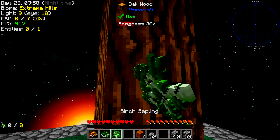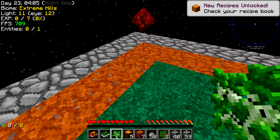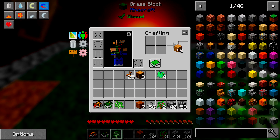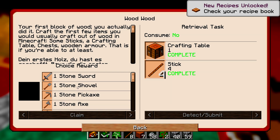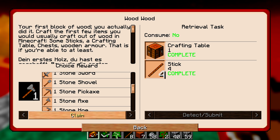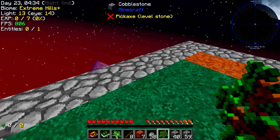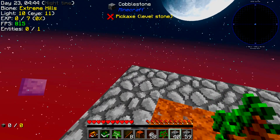There we go, we've got a tree. Let's vein mine — or ore excavate — that. We got some apples and things, excellent, we've got food. Let's look at the quests: mob farm, all the flowers, start up with Botania, mine those ores. I think we should do 'all the flowers' — I'm excited for this.